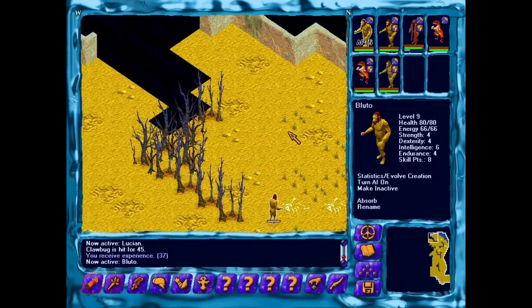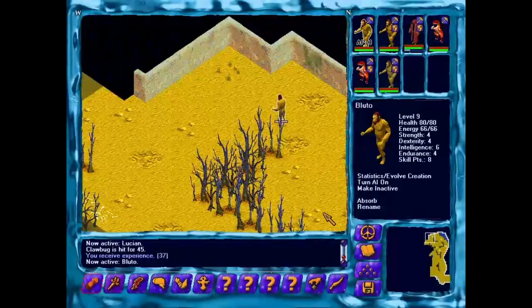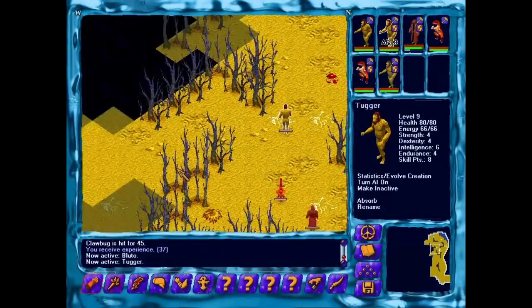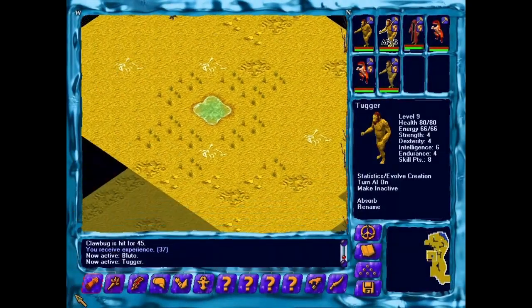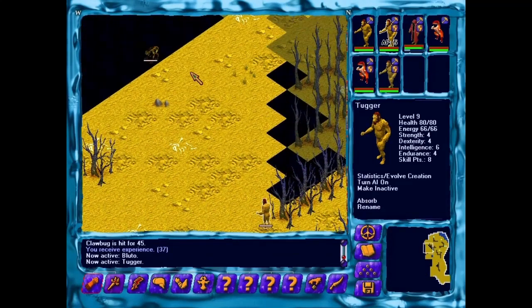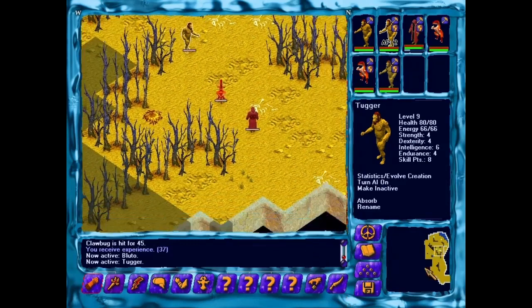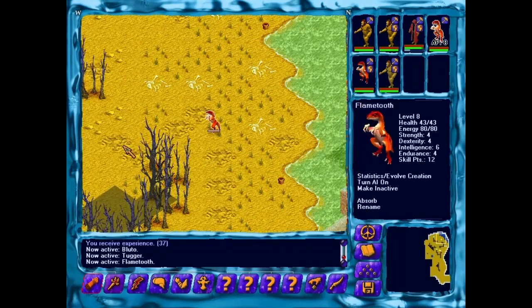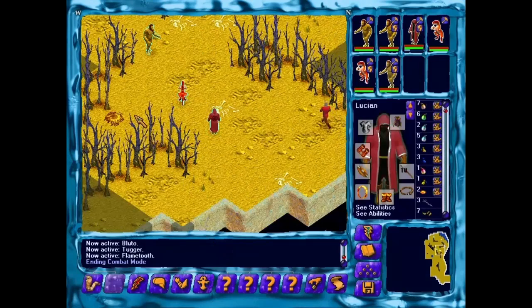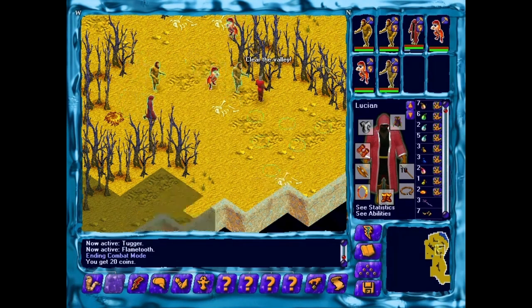I was like — Fiora! No, it's just my Fiora. There's a lot of dangerous stuff out here, and not just claw bugs — there's a roamer. Very dangerous things. There's a robe and a shielding pot — very nice. And 20 coins. Clear the valley!